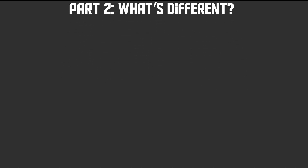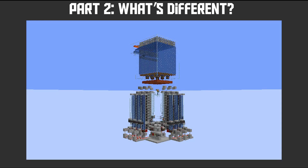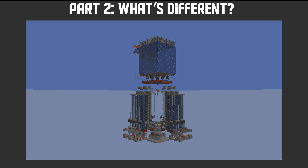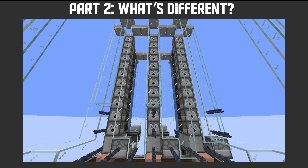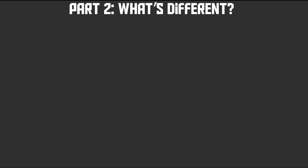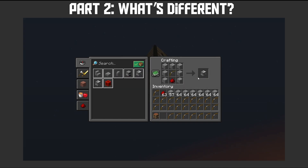You may be wondering: why don't I just build Tango's? His looks simple enough — what's different here? Well, there are a couple of things. First off, cost. Tango's farm uses a lot of dispensers and buckets per module, and as we know, those are painful to craft and set up.